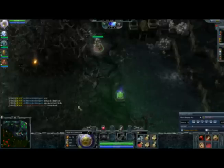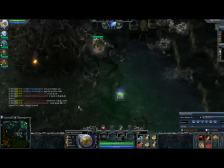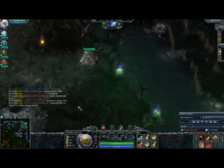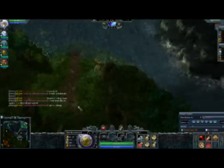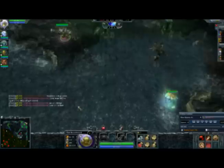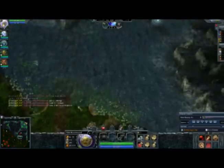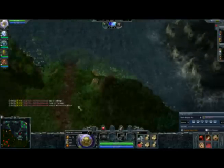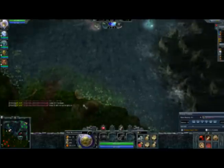Extra range is really important when you're soloing, since it allows you to harass the other hero when they're not able to harass you. With only a 50-range advantage, a hero could normally close that gap in the time it takes for your attack to land, but with Flint the attack animation is really fast, so they can't actually do that.